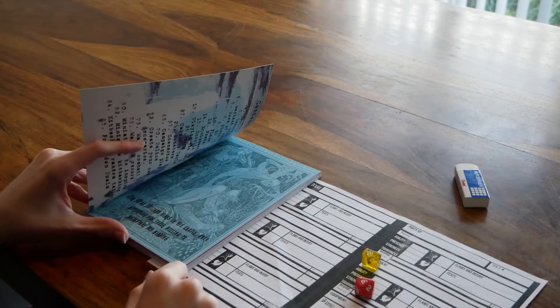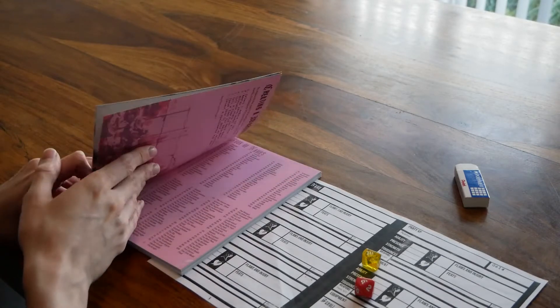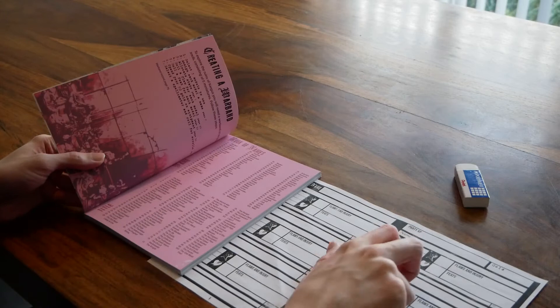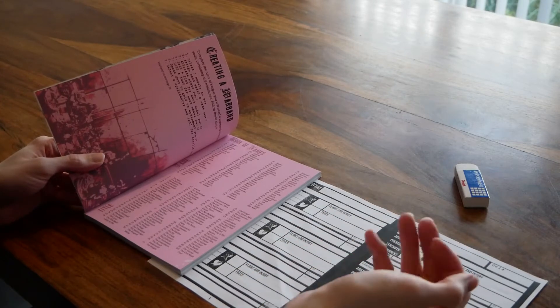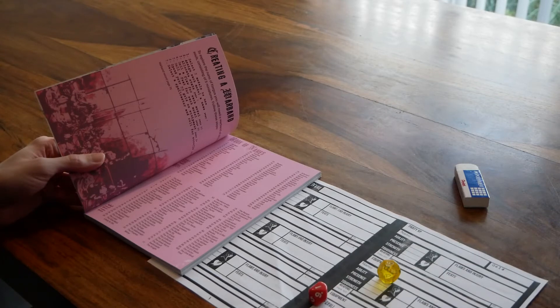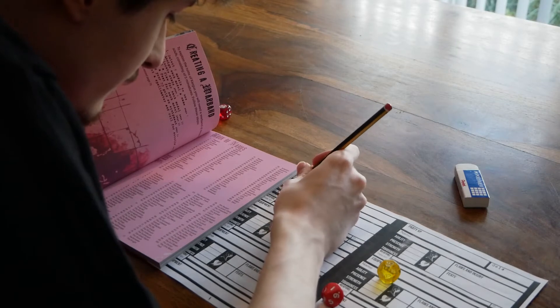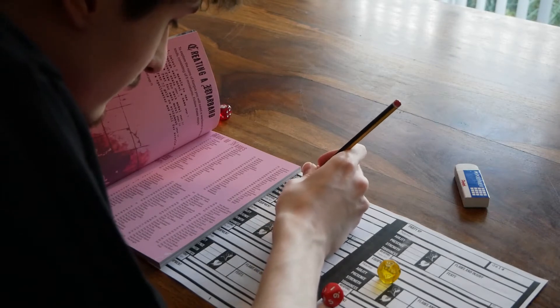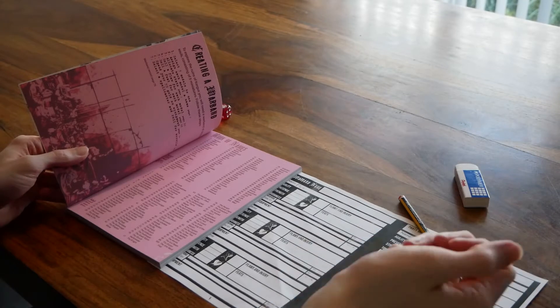The book wastes no time and, after a brief snippet on the setting along with some miniature gaming fundamentals, it jumps straight into what will form the foundation of your time with this system: creating your warband. Being a miniatures-agnostic game in nature, rather than presenting you with multiple stat lines for different types of warband members, you instead generate your warband through rolling specific dice and comparing the results to various tables, to create five unique characters.